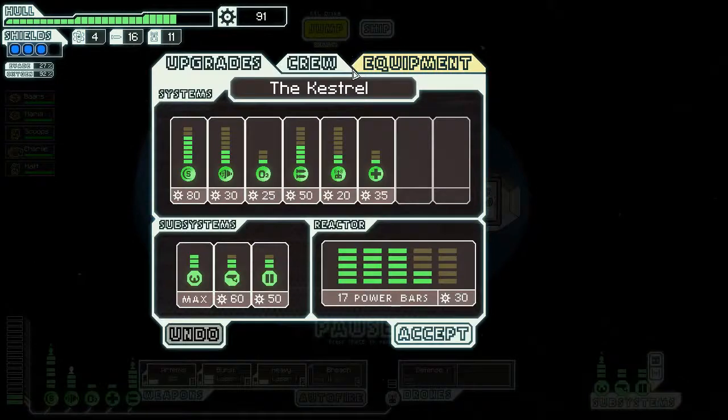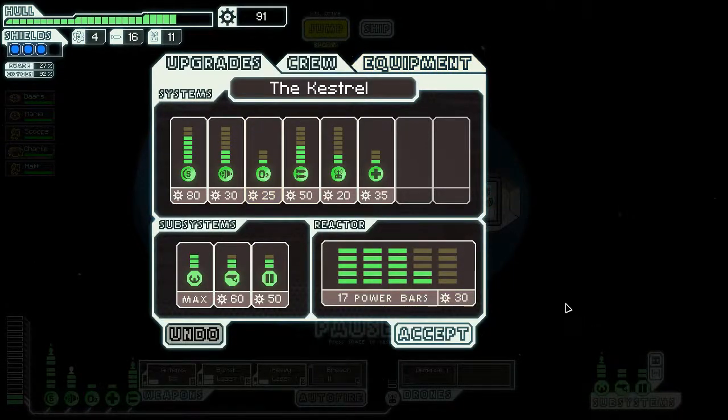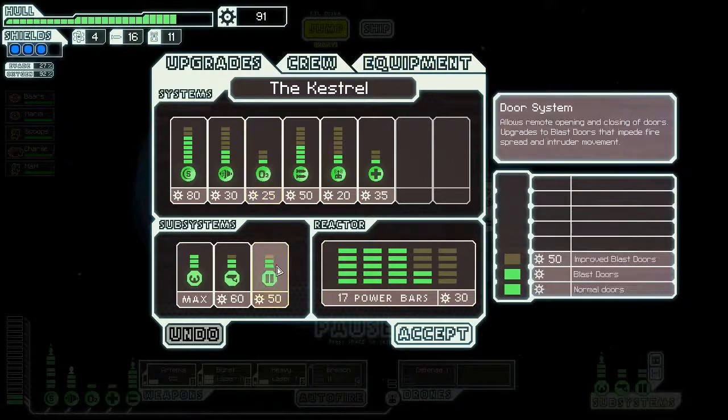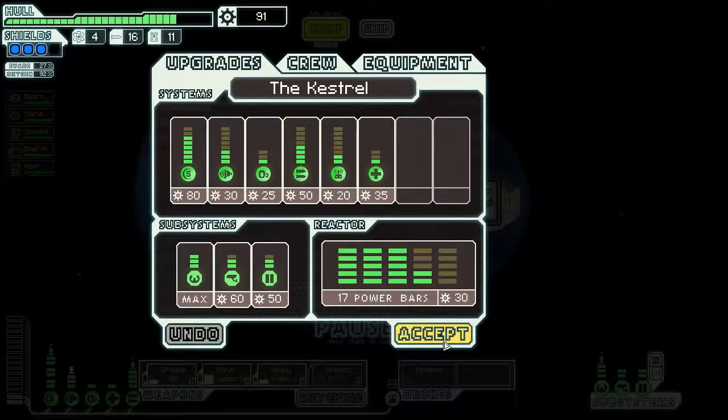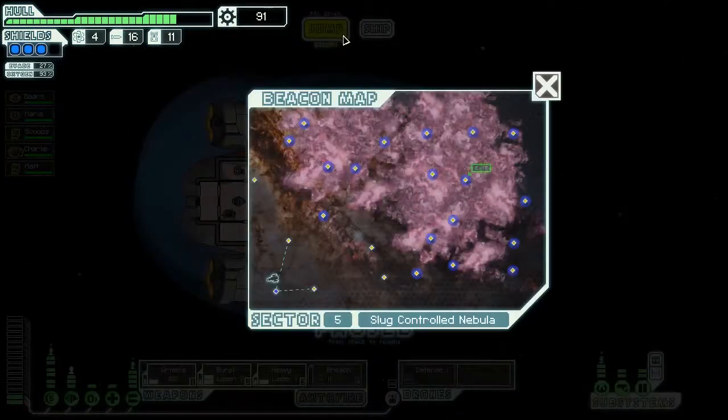Let's take a look at upgrading. We can upgrade quite a few things — I kind of want to upgrade the door system and the medbay. But for now I'm not going to upgrade anything. I'll wait until we get a little more scrap, maybe find a store, and see what we can buy. Let's head around this nebula and see what we can find.